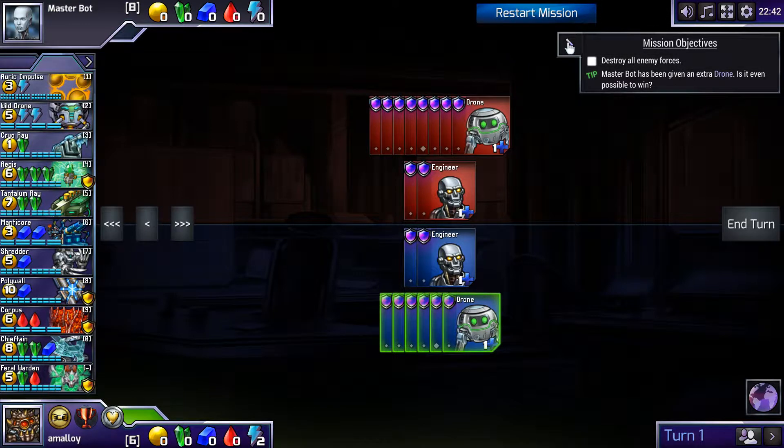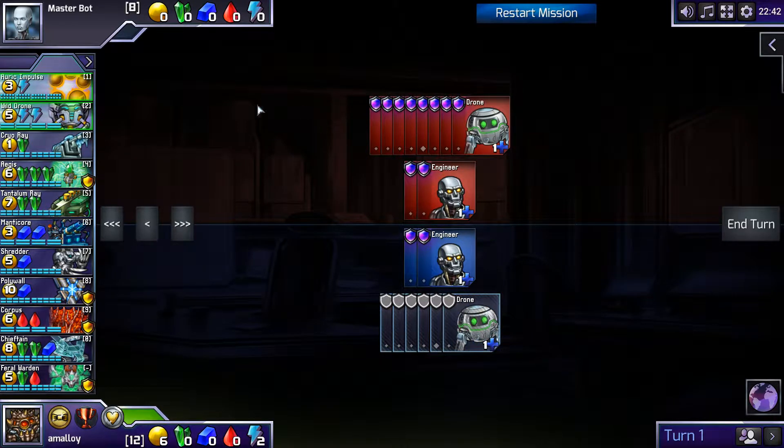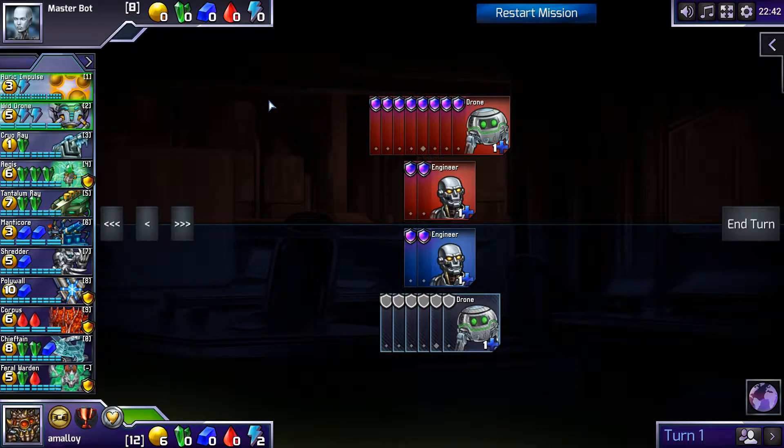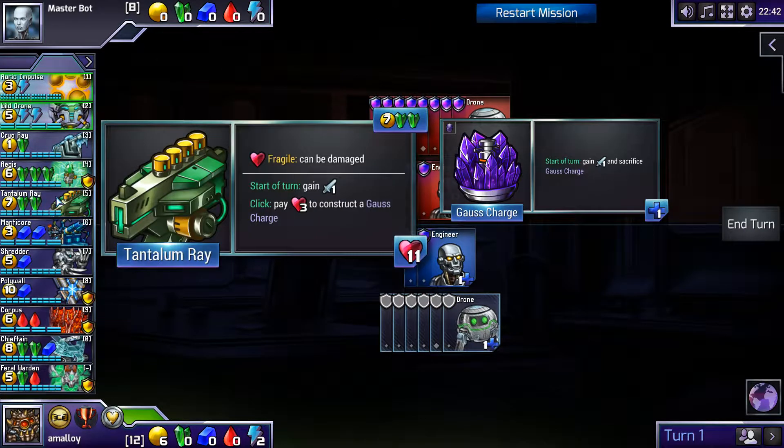Destroy all enemy forces — Masterbot has been given a drone. Is it even possible to win? So, what is the deal here? Green looks pretty good. Aegis is a powerful unit. Tantalum Ray is good, although not as good since the nerf.